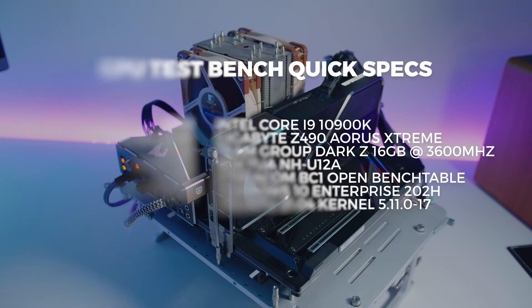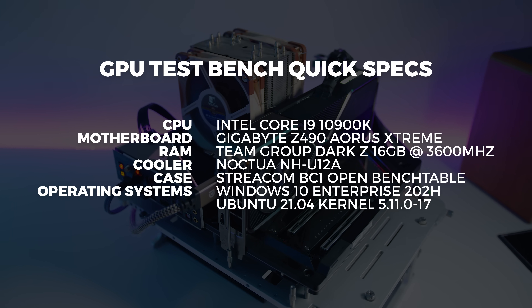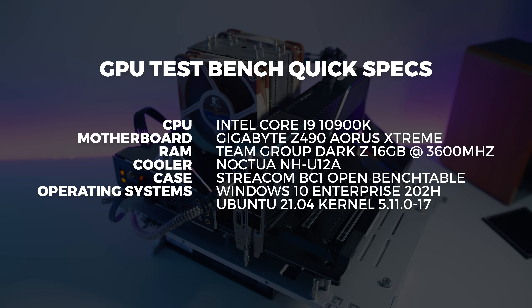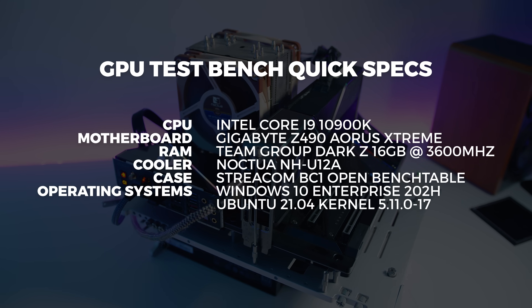These benchmark graphs are weighted based on the performance of cards from our entire database. The graphs change because cards perform differently and some get knocked off. We use our regular test bench for accurate results, and we decided after the 11th gen Intel launch that we would not be changing this hardware for a while, as there wasn't much difference between generations. Let's start off with Shadow of the Tomb Raider.